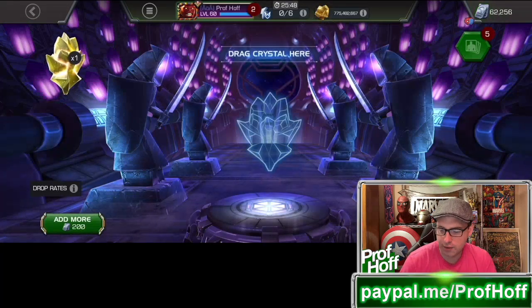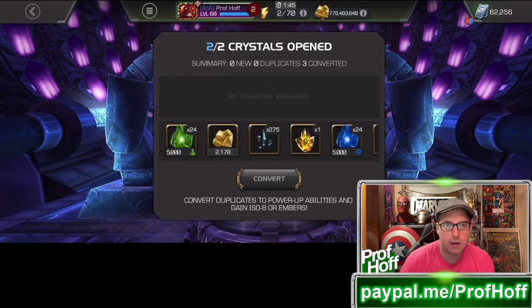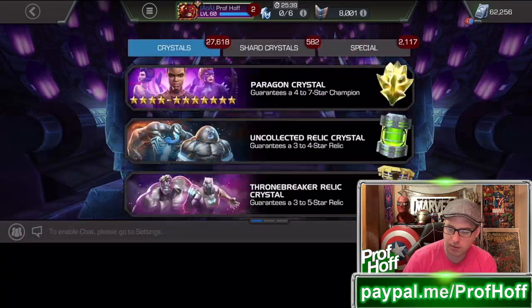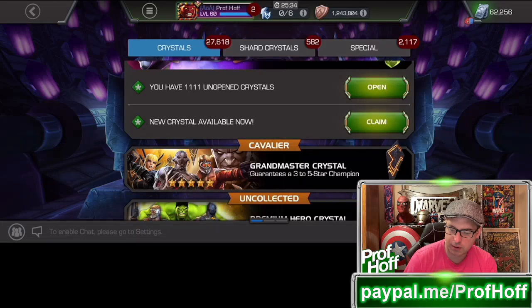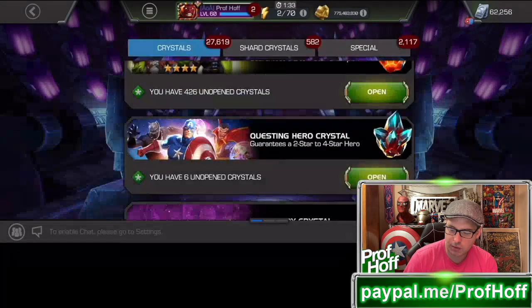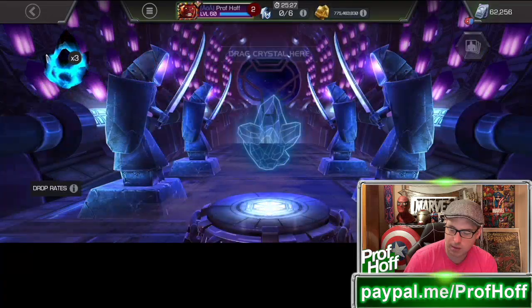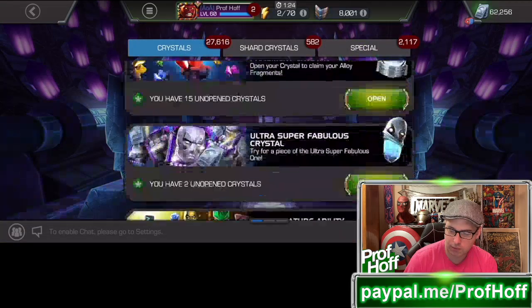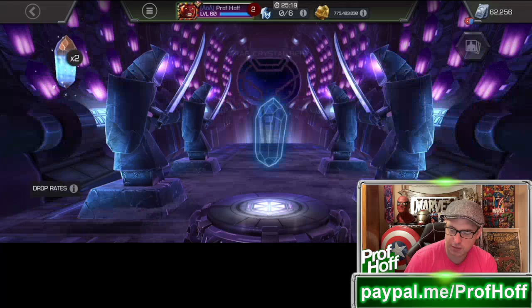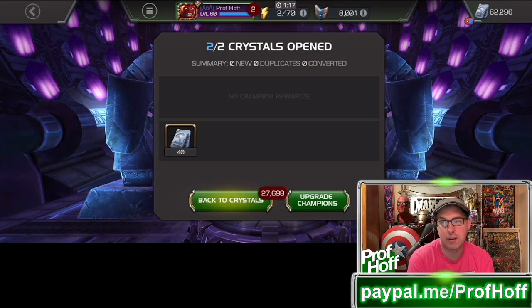So we'll pop on 4 — 1, 2, 3. Team Pop for the win. 4-star. Then we have just a couple more free ones we got from Kabam. Always claim your free crystals, kids. It's been so long since we got anything besides the minimum out of the unit crystals. Let's end with these — 20 units a piece. Free units are free units.